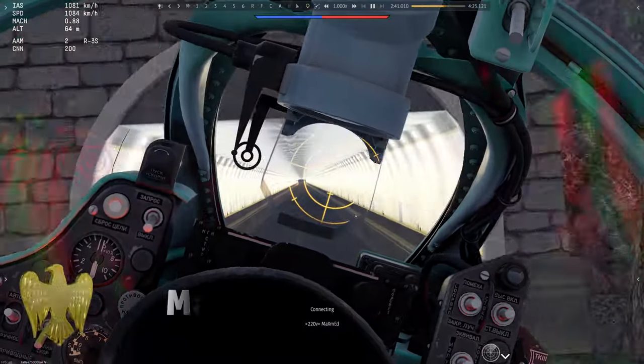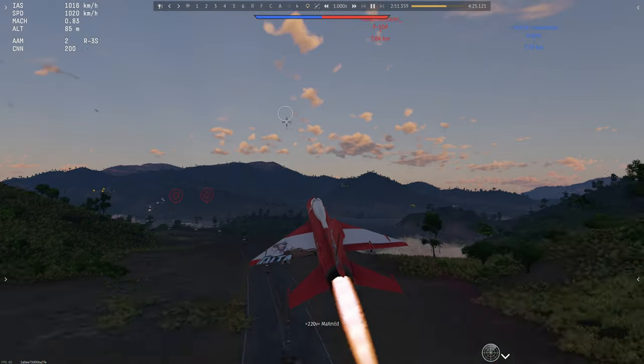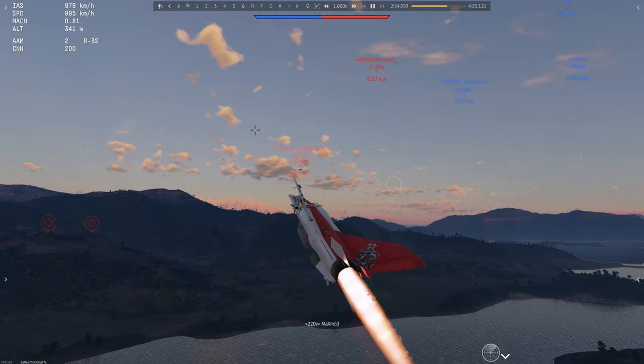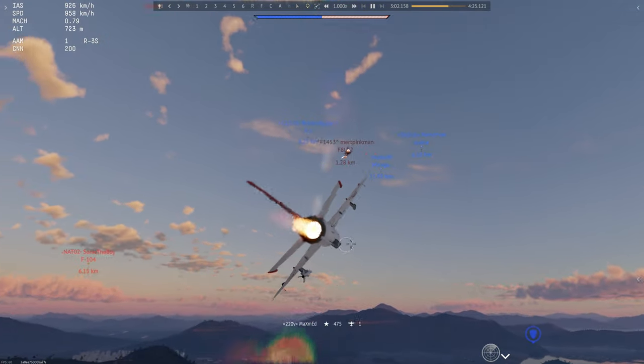Flying into the tunnel, assuming you don't crash, is a great way to shake off a chaser, and also tail an enemy that felt so safe just a moment ago. Emerge from the underground, find the Crusader, and watch it go crumbling down!